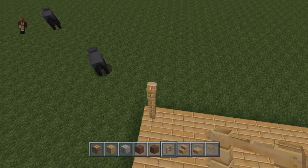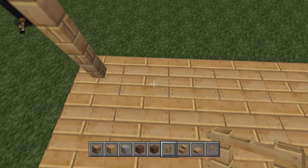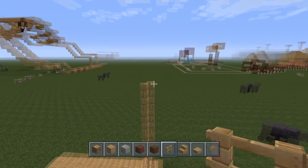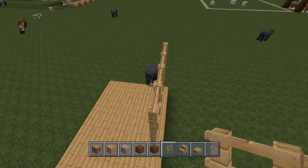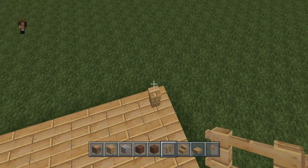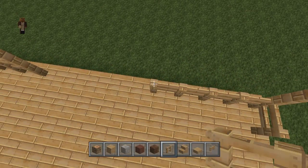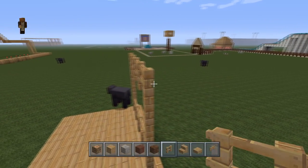We're going to make a fence on the saloon and it's going to be four high. Then you go one, two, three, then add a fourth one and raise that by one, two, three, and connect those two. Then do the same thing on the other side — go one, two, three, four, then build that out and connect the two.